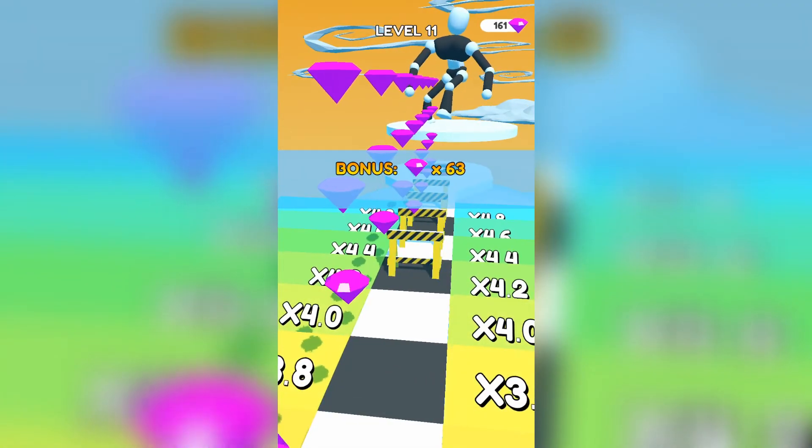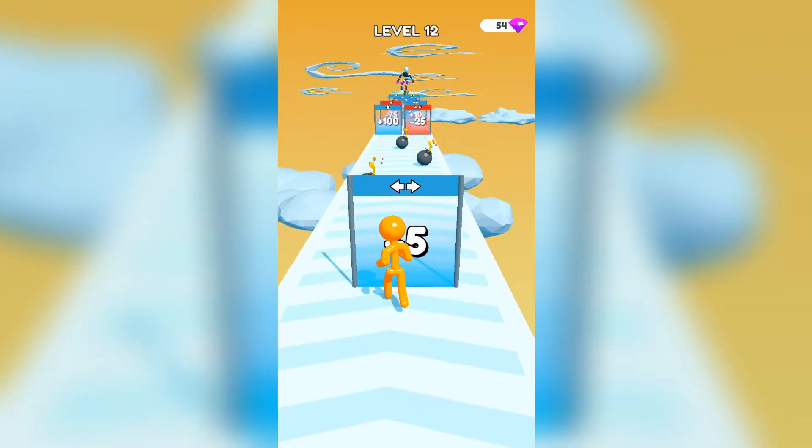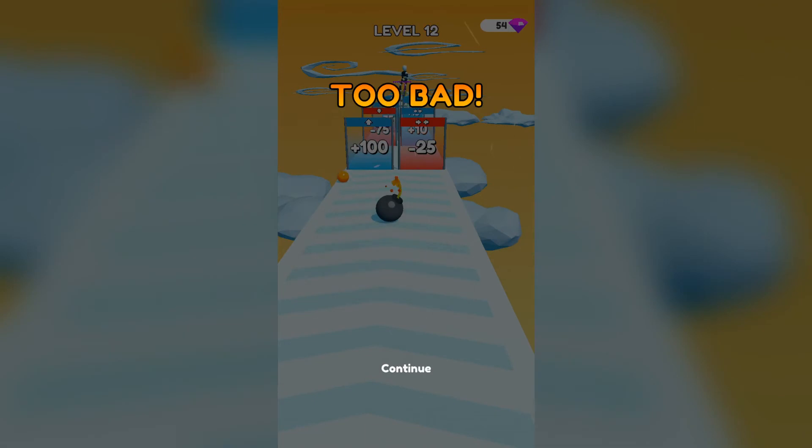Let's give it one more round, and then we'll compare the two and see which one is my favorite. Here we go - let's see if we try and die. How fast can we die? So that's what happens when you die. Great.